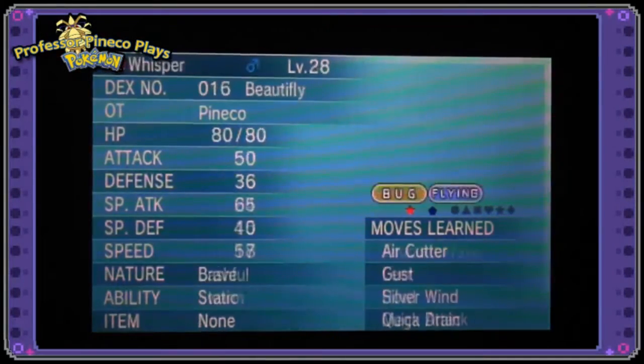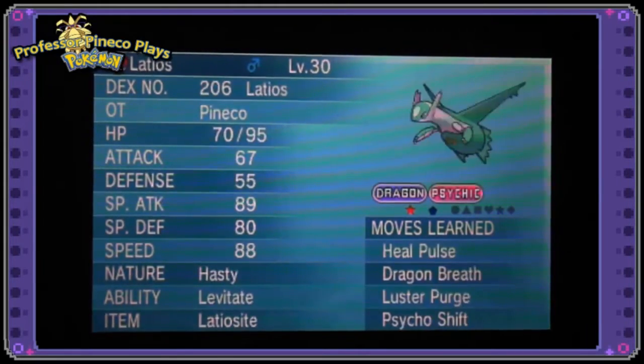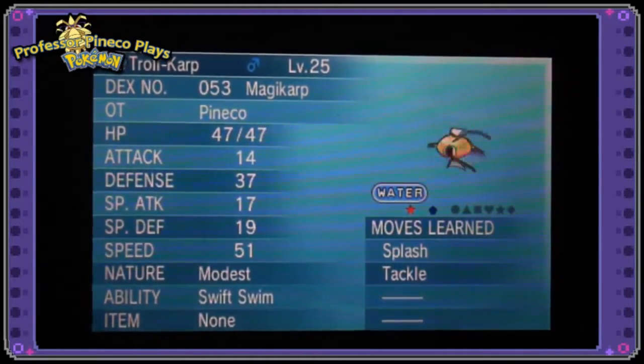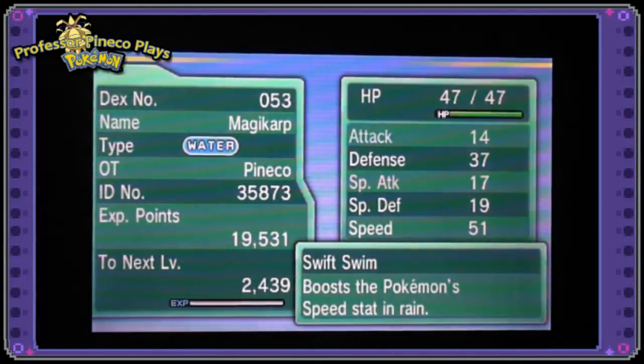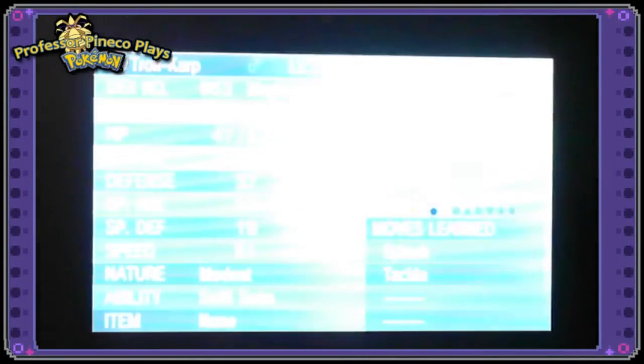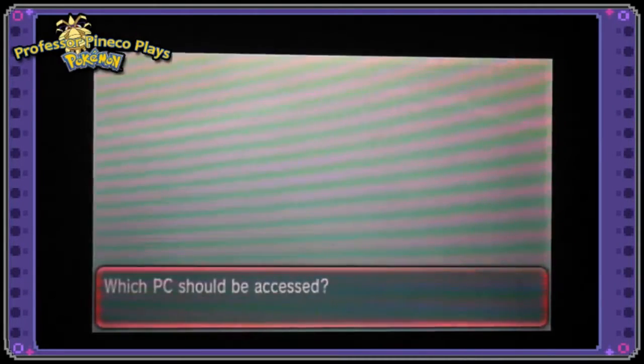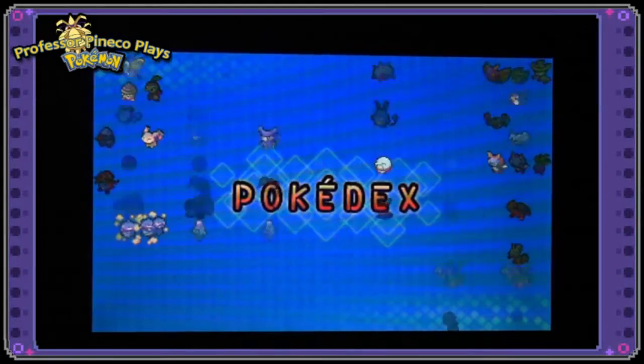At the beginning of this video you'll see that Magikarp I unceremoniously caught — Trollcarp — and he is a modest nature, which is fine. I don't really care that he's a modest nature, but he has high special attack and low attack, which is not really great. But again, after four Magikarps I got my Gyarados. I'm kind of glad I didn't stop chain fishing. As I said, I just wasn't really interested in DexNaving on the water — it's just not my cup of tea.